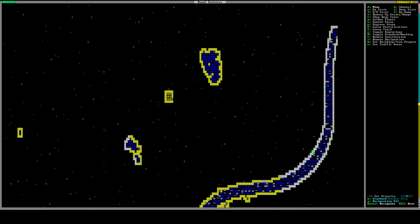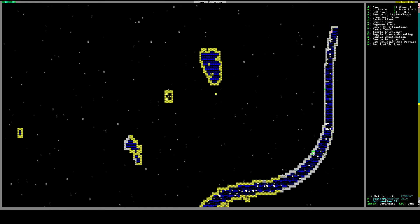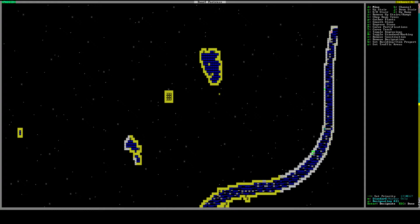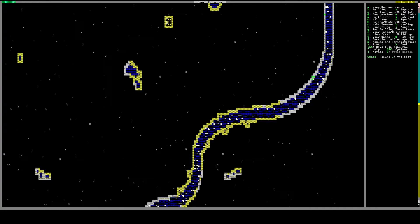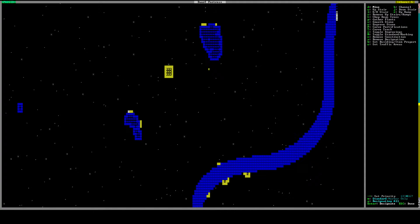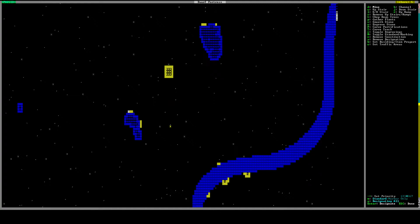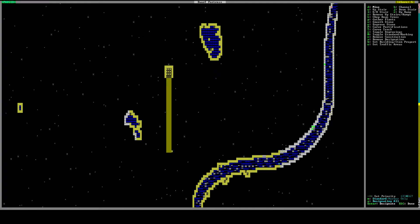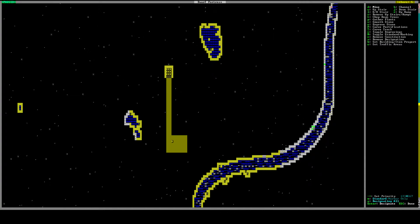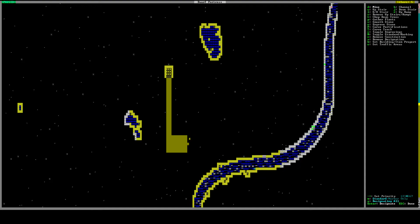So we're going to go ahead and mine — we're going to designate a big hallway right here. We don't really know whether or not this is sandy loam, but you can assume that next to water sources you'll see more sandy loam. In between these three pools is probably all sandy loam. So I'm going to go down here and make a room for a farm plot — yeah, that looks like a good sized farm plot, and then maybe I'll make another one right here.